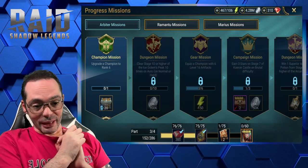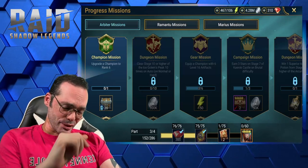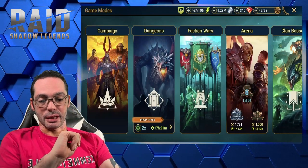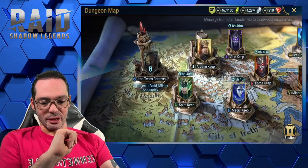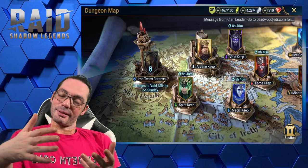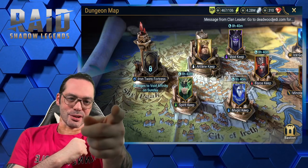Right now we just stepped into history — the Arbiter missions! The first one is to upgrade a champion to rank 6, which will take a while so it won't be in this video. Just so you know, I'll be running this as fast as I can, but all the potion events are closing in about 8 hours and 40 minutes. That's it for today guys — I hope you enjoyed the video. Don't forget to subscribe, give me a like, leave me a comment, and as always I'll see you in the game!